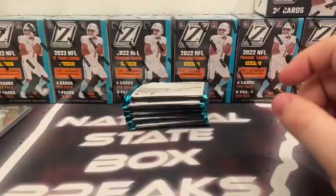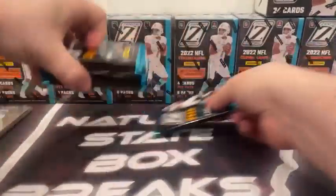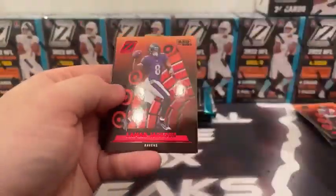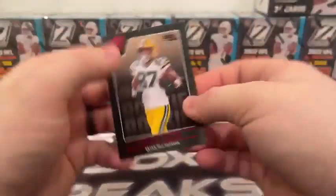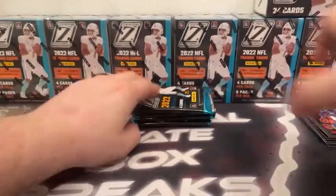Blaster number three. Assuming our MIM card is in the first pack — hopefully we get some autos, not just MIM cards. Jalen Ramsey, Red Zone Lamar Jackson, Jalen Warren on the rookie, another Red Zone Romeo Dobbs. Good break for you if you've got Romeo Dobbs in the Packers.